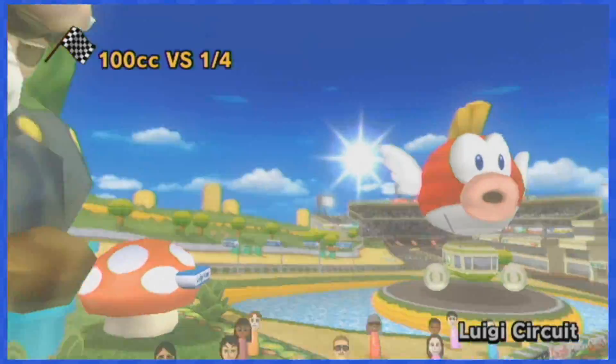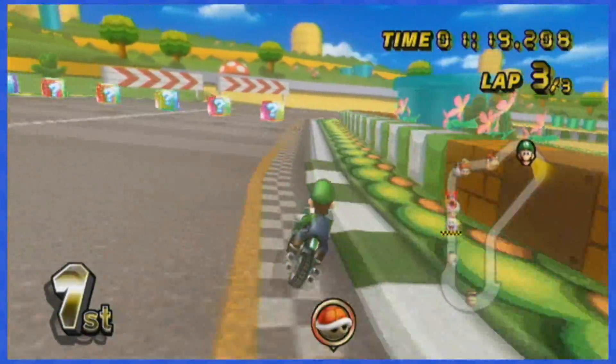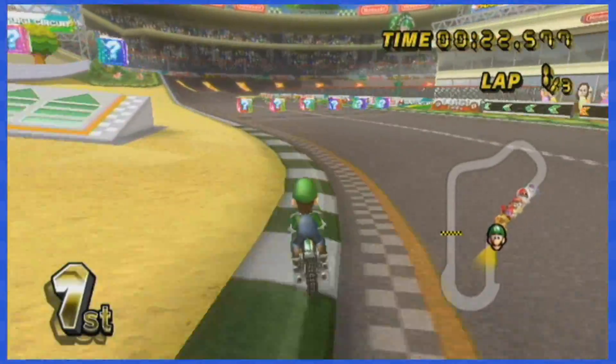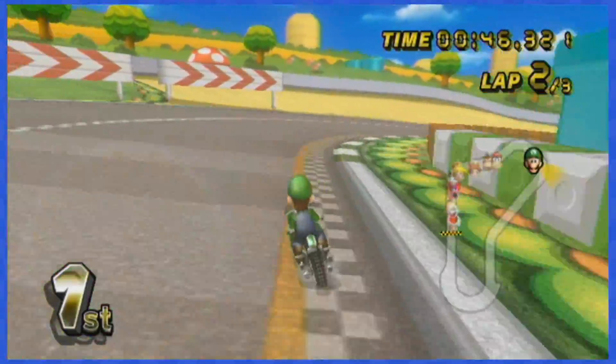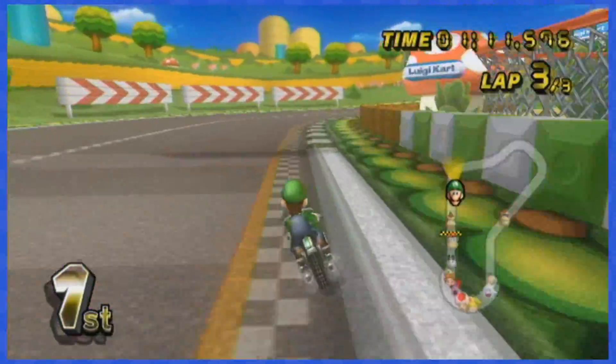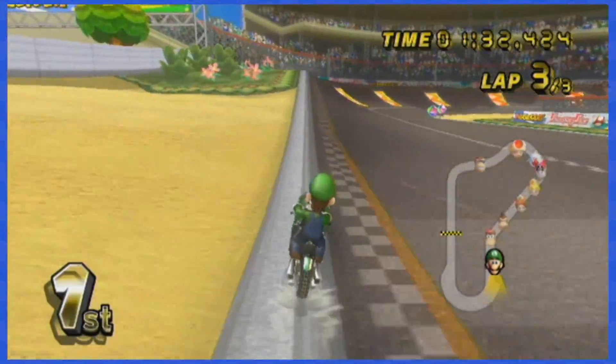Luigi's Circuit is our first stop, and to be fair this track is so wide that dodging item boxes is no problem at all. You can just go to the left or right of the track to dodge the item boxes. You won't even lose speed by going on the grass because of how wide the side of the track is.